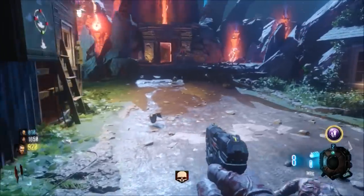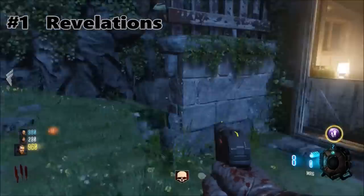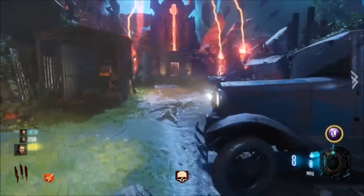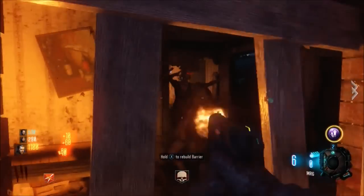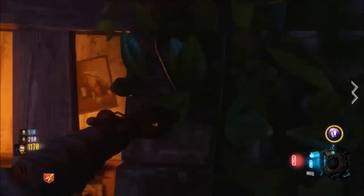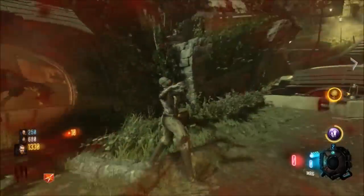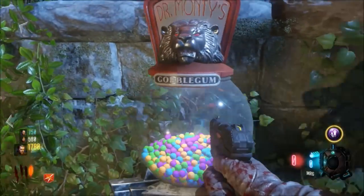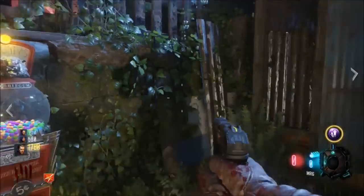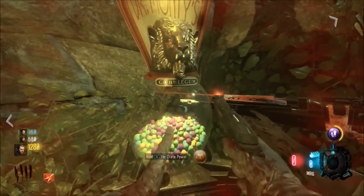Coming in at the number one single easiest map in Call of Duty Zombies franchise history — it's Revelations. This is the most recent and final map in the storyline, and I gotta say, it didn't meet its expectations. But it's easy. All you have to do is get the Thundergun and/or the Apothicon Servant. Little Arnies will help out a lot to get you out of situations, and Ragnaroks are always nice to have. All you need are those things and you can get all of the perks. You get Perkaholic, and you can even get a free perk on the map — there are just a lot of things you can do to basically get to infinite rounds. It literally just depends on how much spare time you have.